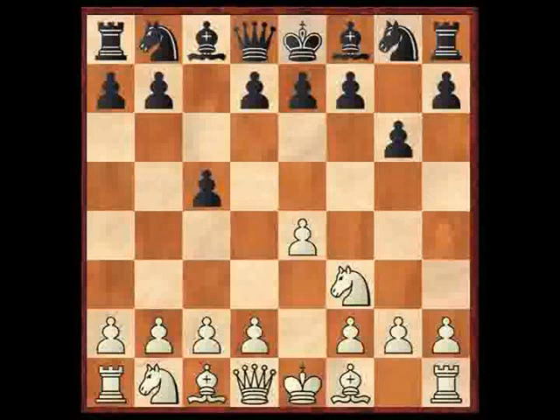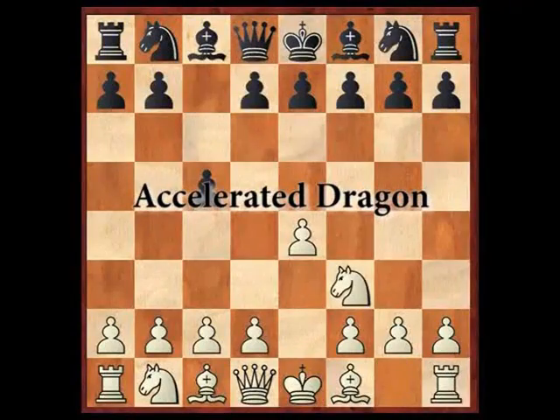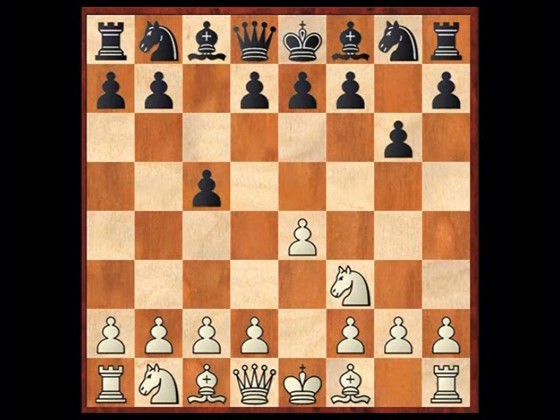We're going to emphasize a couple of games that have been played recently and learn the best ways for black to get the initiative. So we have the open Sicilian — knight goes to f3, g6 — because this leads towards the accelerated dragon after d4.